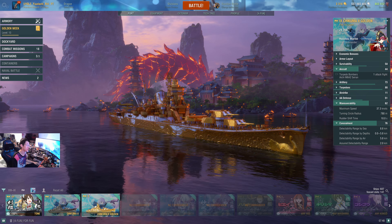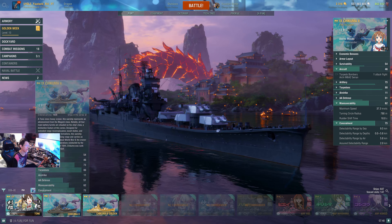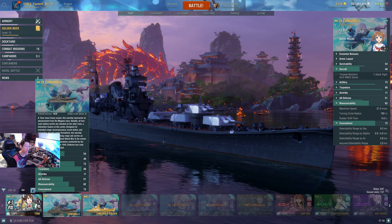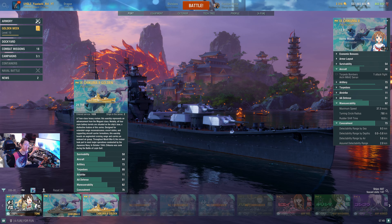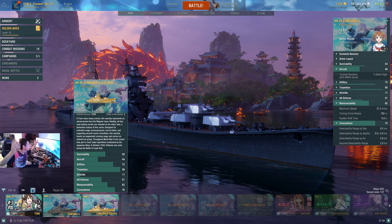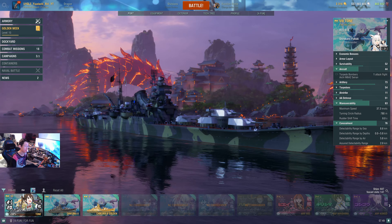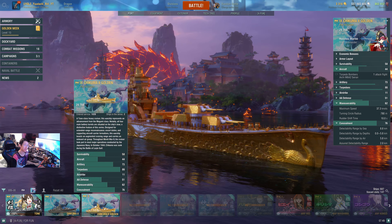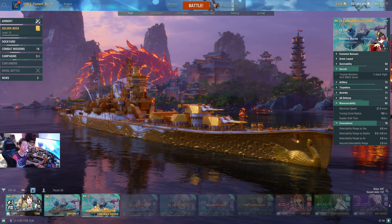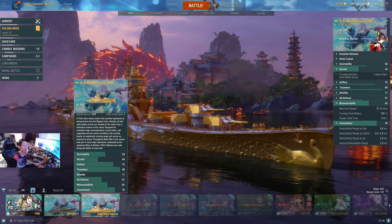Maybe change the gold concealment back to 9.5, or you've gotta change the Chikuma one back to 8.8. I don't even know what's going on. Because the Tone is at 8.8 — that's why I know that — because of the full concealment build. In the golden one it's the same thing, but with the Chikuma it's different. I don't know what's going on right there, Wargaming.